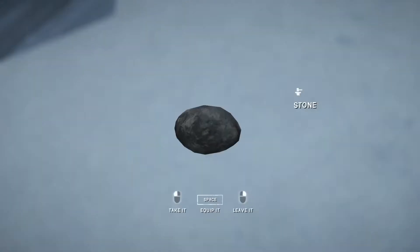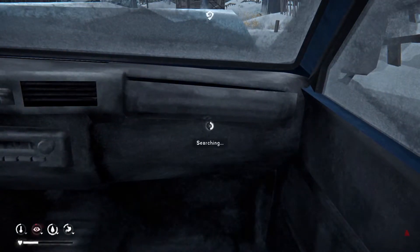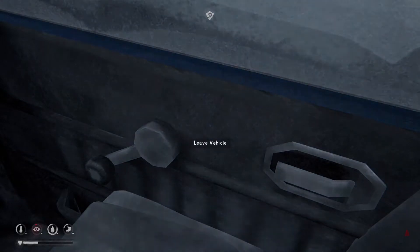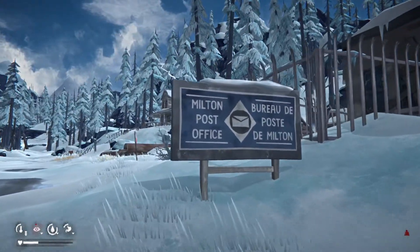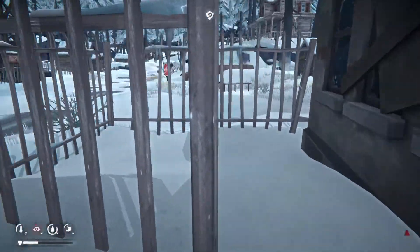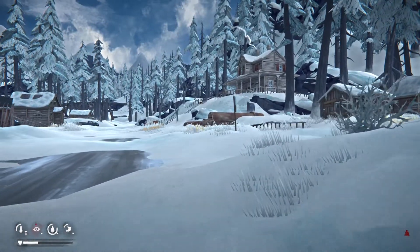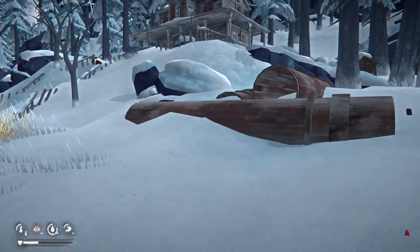Grab some of these — apparently you can chuck these at the rabbits. I'm just going to have a quick look in this car. Nothing, nothing, nothing on the floor. Of course the radio doesn't work. Nothing in the boot. So we've got the post office as well — we can go in there. I think we need to go get some rest first before we continue on with our adventures. We haven't got much food — we'll go drop off some of that paper.